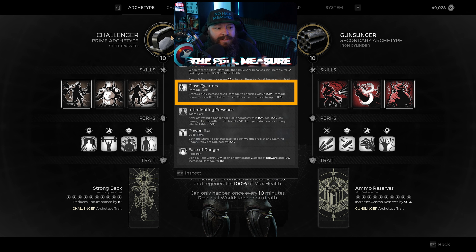We also have Close Quarters, which gives us increased damage the closer enemies are to you. Most bosses in this game charge you down — there's a fair share that hover and fly around, but generally speaking all enemies will try to make their way to your face as fast as possible. So this will just make you deal more damage to those enemies as they get closer, and you also get a little bit of additional critical chance.